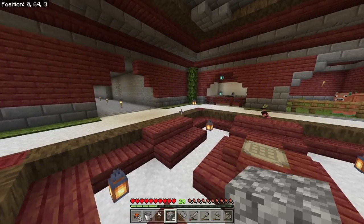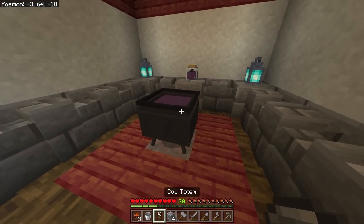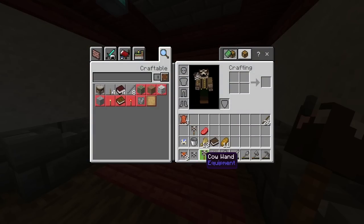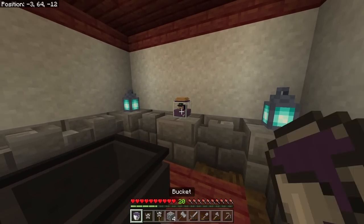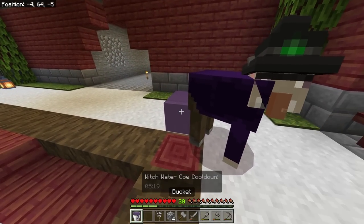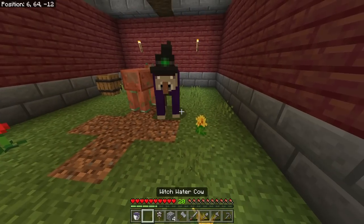We got another cow totem, and now I've got this witch water cow right here in the jar. Just scoop that up, put it in there. Let's be smart about this - pick you up. Let's not make another cow wand. We need another bucket of that - there we go. We got one witch cow! Perfect. Now let's put the witch cow in here with these guys.